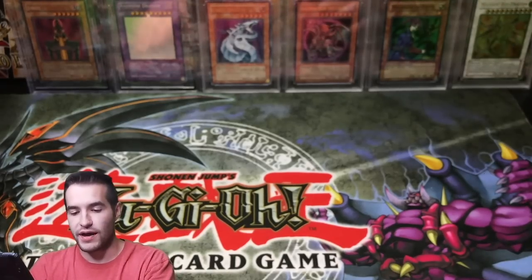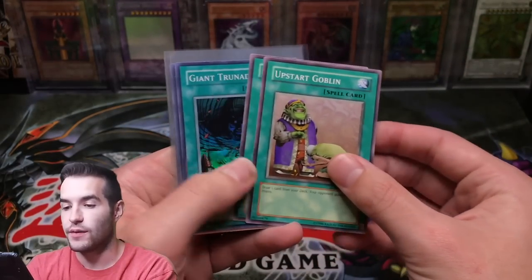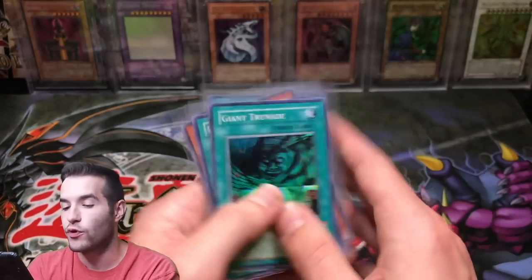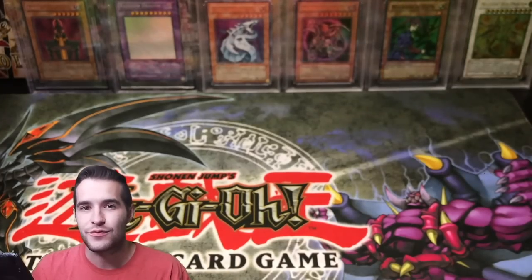Not a bad little booster box that we just did there. We pulled two Upstart Goblins, Giant Trunade, Black Pendant, Banisher of the Light, Snatch Steal, and a Megamorph — so five foils. We didn't quite get the box ratio, but there's random packs. We didn't get a secret this time. This is the first time in Legacy Week we have not hit a secret. I've already pulled both of these secrets, so I can't complain. Hopefully in tomorrow's video, Invasion of Chaos will hit that Chaos and Bird Dragon — we've hit it before, but I'm ready to hit another one.